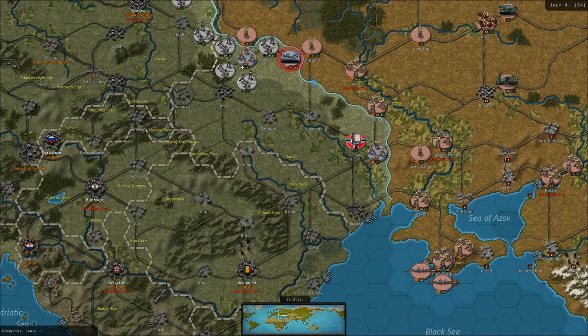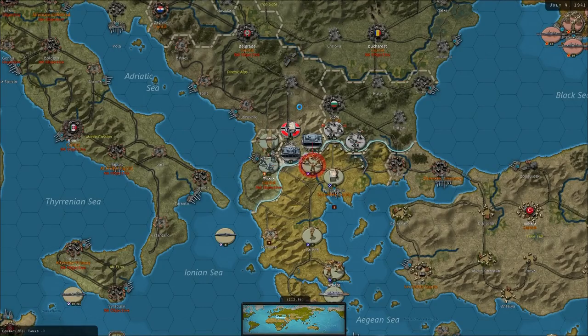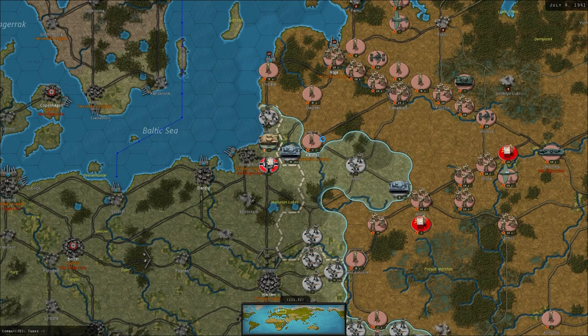The Germans are making a little bit of headway, but again the militia is slowing them down, making the panzers use up their shots. You just need to delay them until the beginning of the first winter. Another two shots there from the panzer and another nice delay.